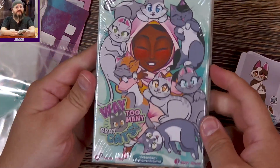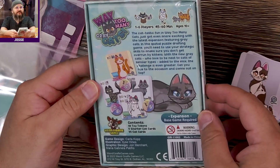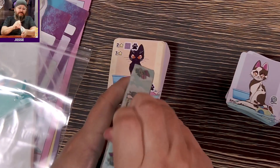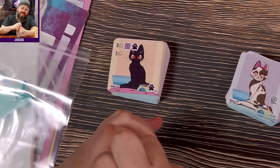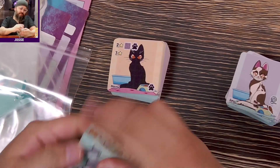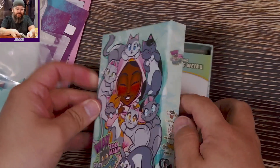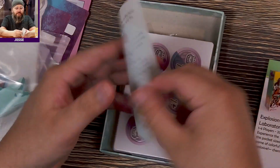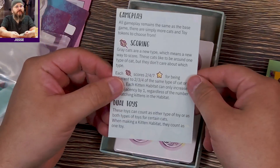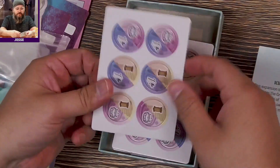The Too Many Gray Cats expansion — let's peel off that plastic. I'm really surprised my cats didn't show up; they're all outside playing. Our cats during the day can go outside as much as they want, but as soon as night falls they all come in. So here's the expansion rulebook — if you want to read the rules you can pause it there. If you know how to play the base game but haven't played the expansion, here you go. Comes with some toys, it looks like.